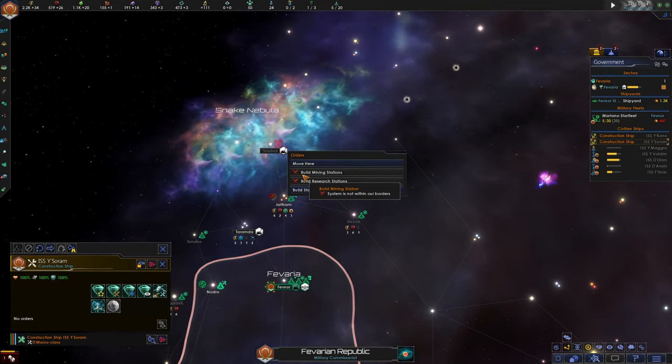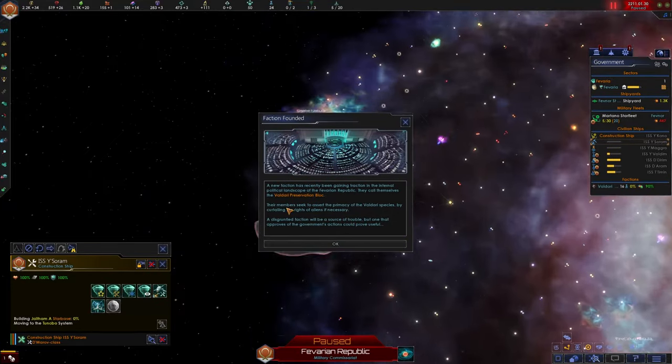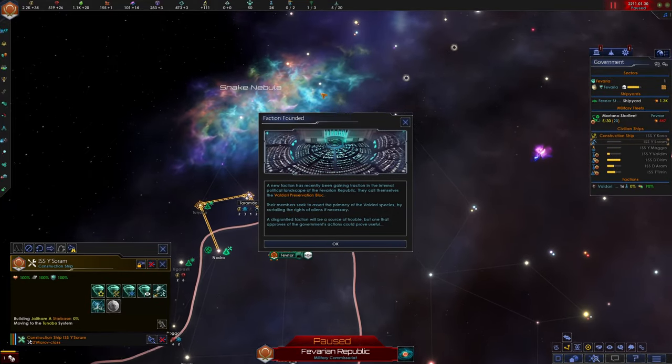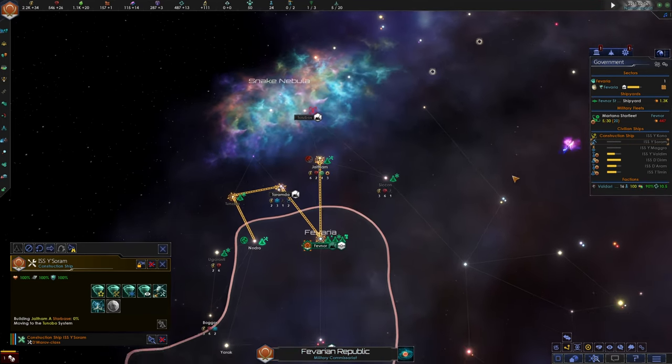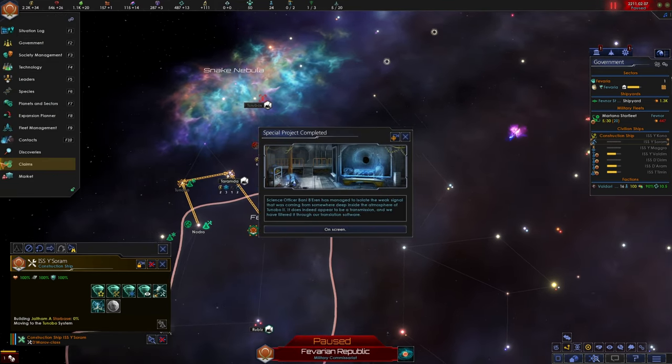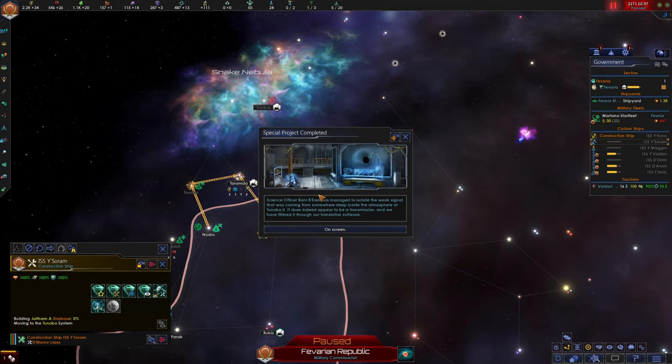I think we're going to go up here and grab the Jaltham system. We've got our factions forming. We've got the Valdari Preservation Block — their members seek to assert the primacy of the Valdari species by curtailing the rights of aliens if necessary. That's going to be our xenophobic faction. Special project complete — is that just one faction? Let's see what happened with this gas giant.